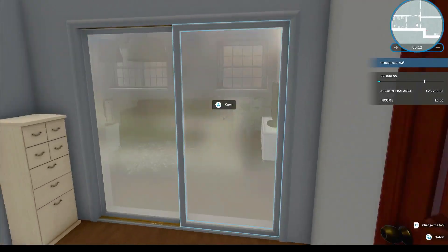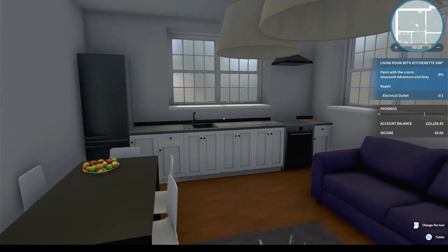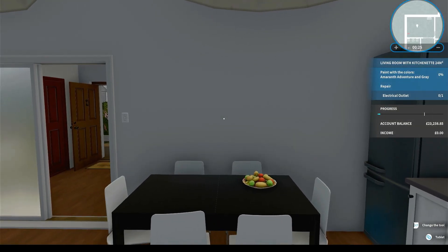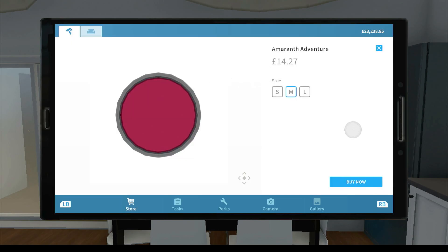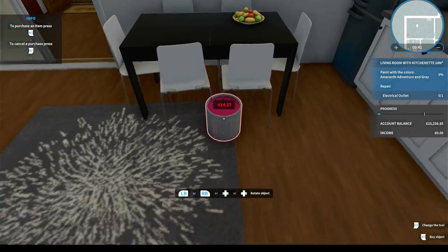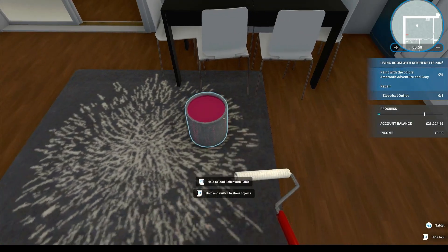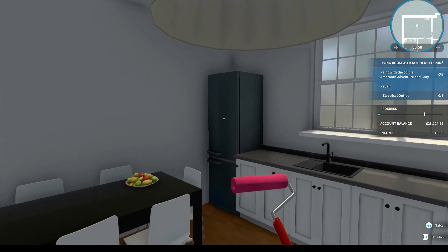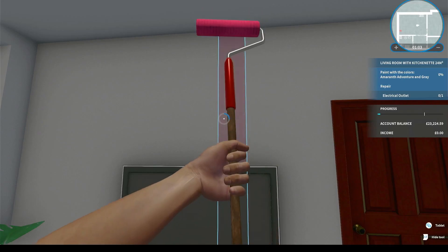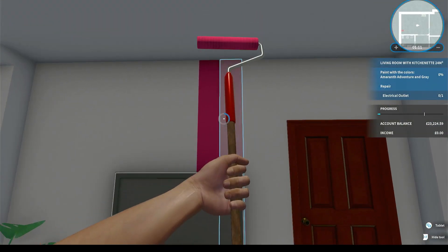Here we go - let's see if we can screw this up. That pink - oh good lord. Let's go find the lounge. I take it this is it. Paint with the colors amaranth, adventure, and gray - okie dokie. Let's go here. We need to go to the store - we can just click on one of these. I'll buy a medium tin. Pop that on the floor, then get the roller out and load it up with paint.